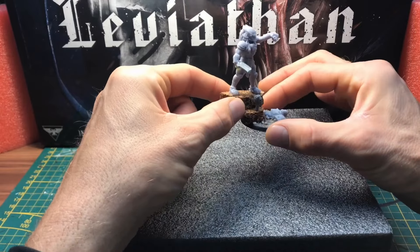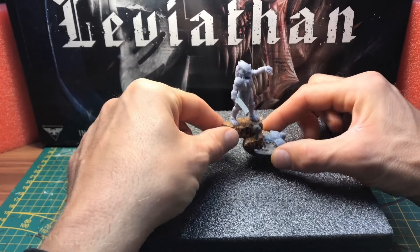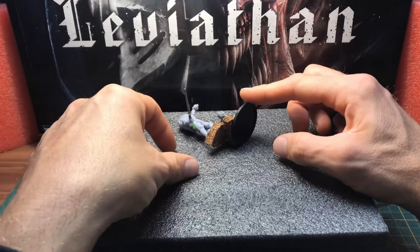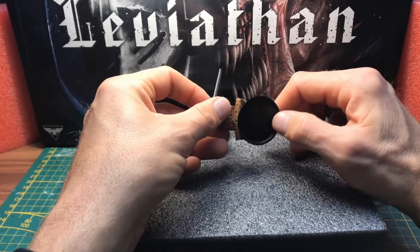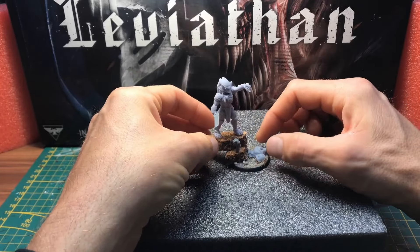Da er so groß und breit dahinstand und ich noch ein paar Leichenteile unterbringen wollte, musste ich mir was einfallen lassen. Wie ihr sehen könnt, steht links eine Korkplatte über. Dadurch hat er ein bisschen Übergewicht und kippt gerne nach hinten. Dann muss ich hier unten später noch ein Gewicht einbauen, damit das besser ist. Spielerisch wird das hoffentlich kein Problem sein.